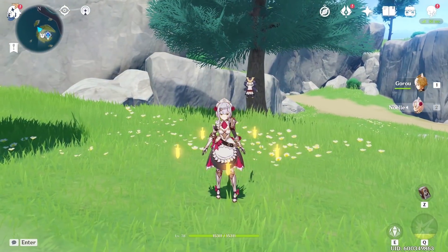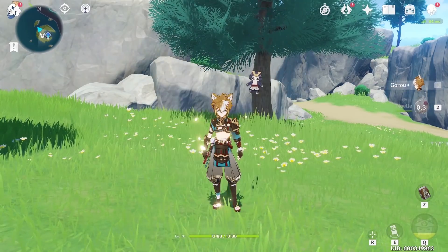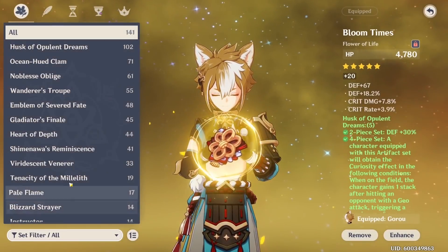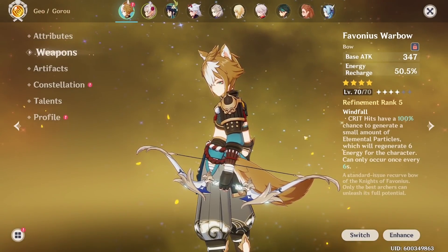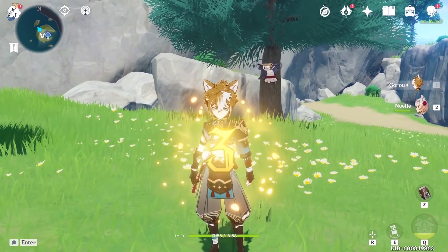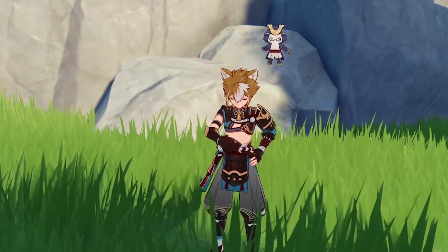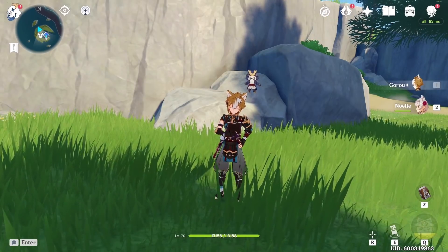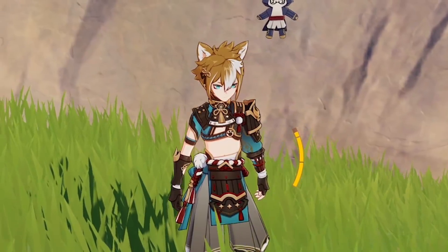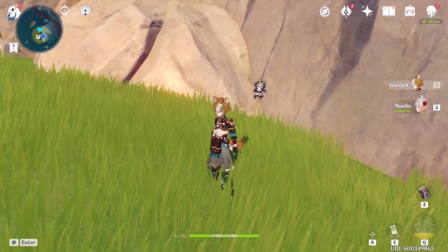In the end, Gorou is a really amazing character. He powers up Noelle or Itto by a huge amount. Even though his Elemental Skill only generates 2 Geo particles, by running rainbow artifacts or 4-star sets like Exile, and building high Critical Rate to proc the Favonius Warbow, he ends up generating a huge amount of energy for Itto or Noelle. Gorou plays a huge part in Mono Geo teams by giving significant damage bonuses and great energy regeneration — and he also buffs Albedo if you have him in the party. Give Gorou some credit. Anyway, thanks for watching — don't forget to like, comment, and subscribe. Hopefully you learned a thing or two, and I'll see you all next time.